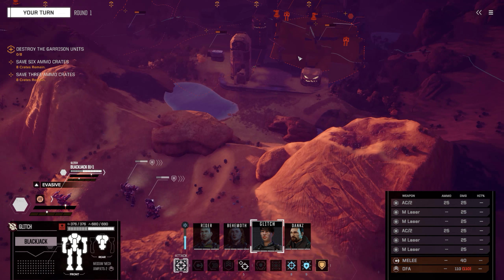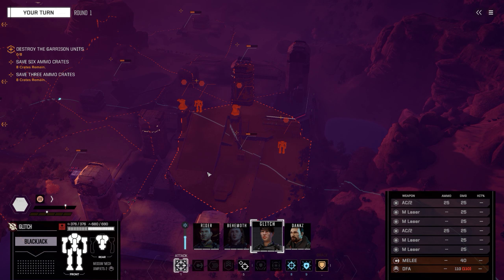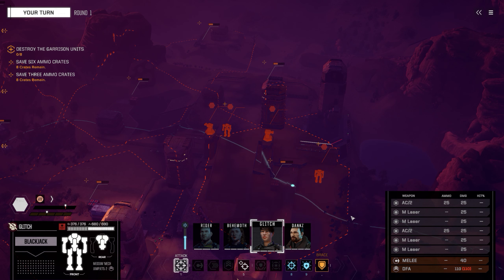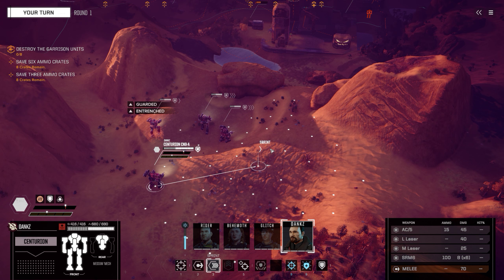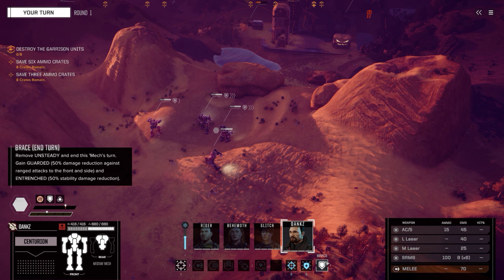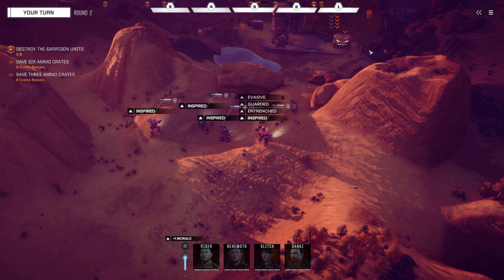These guys will probably move and they will be outside the range of this crate, I believe. This orange thing - it must be the explosion radius. This would have probably damaged these four units. I'm thinking it would still damage this turret because it's on this base. We'll see - that will definitely be the first thing I'll test to explode. Move here and brace - they will most likely start moving now. It's done folks.